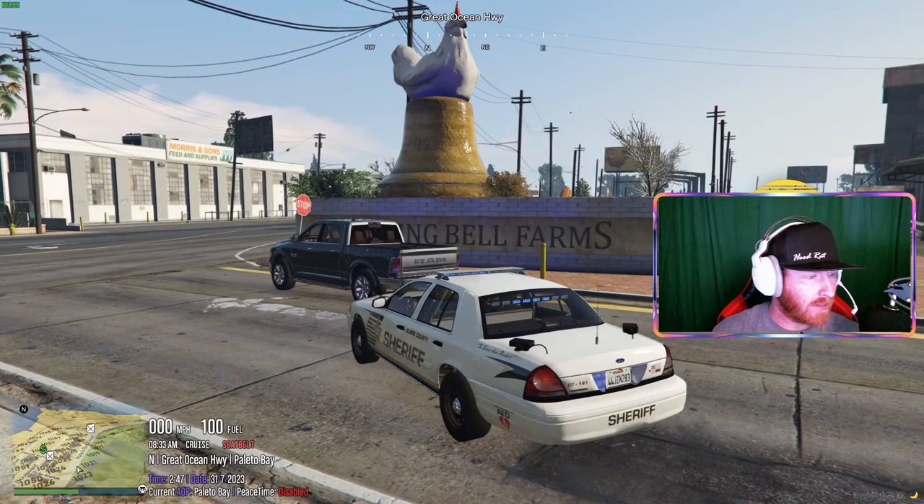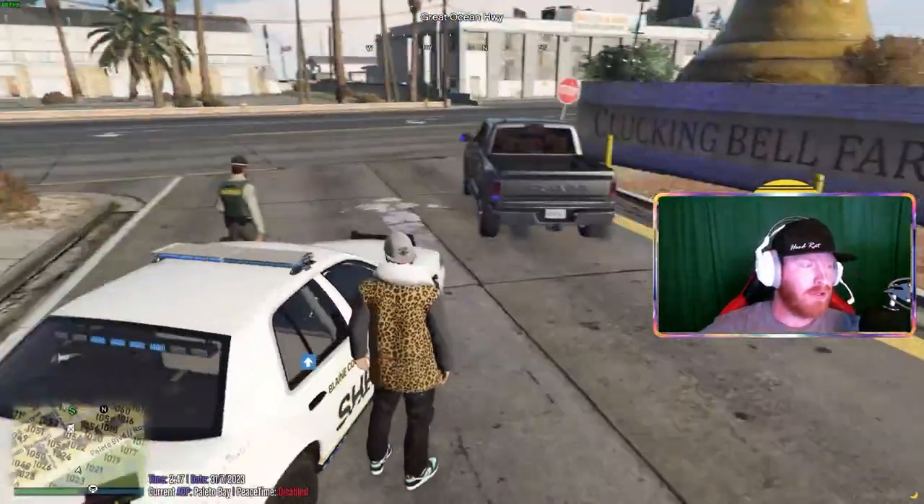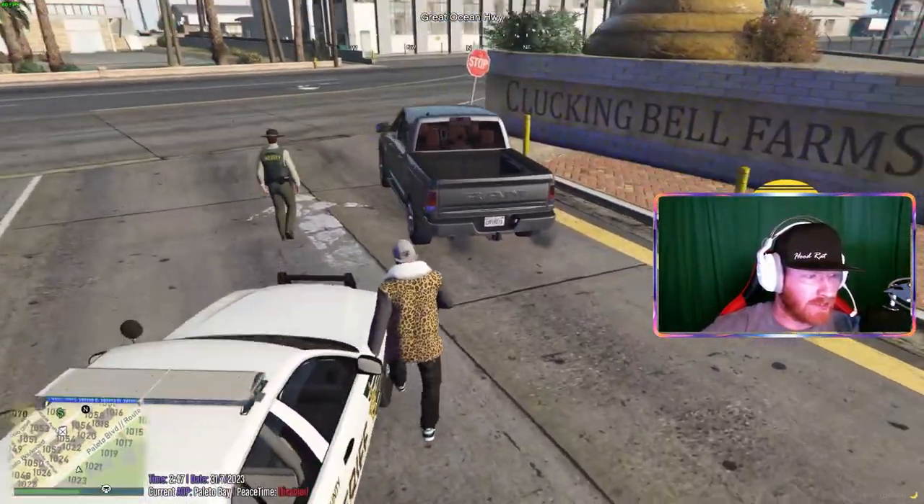So Officer Rick is going to get out of the vehicle, walk up and ask him to roll down his window, and ask him for license and registration.